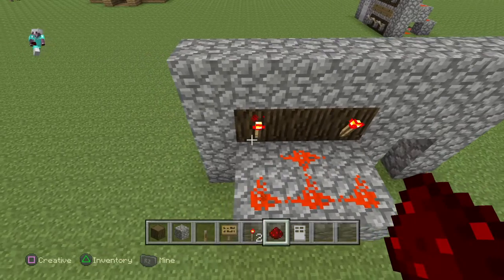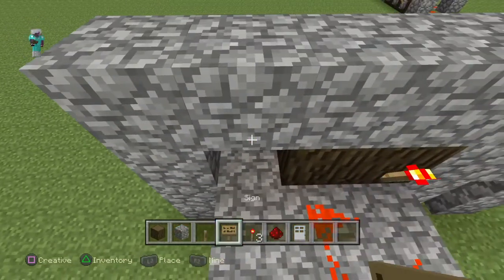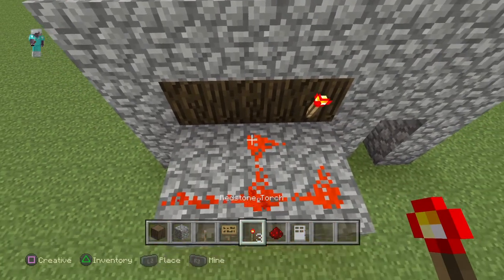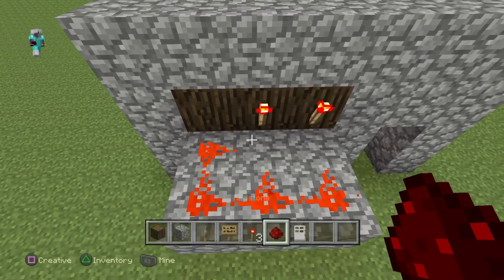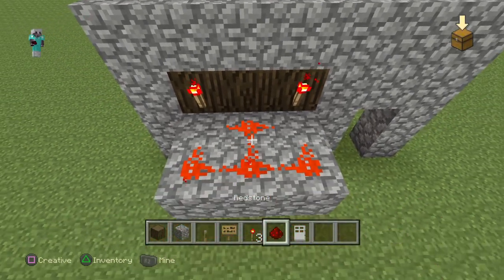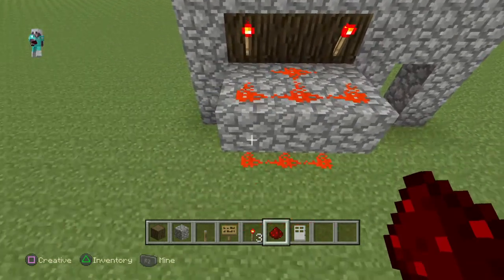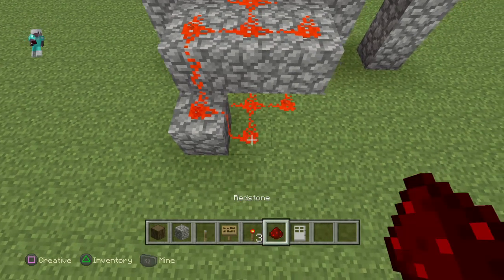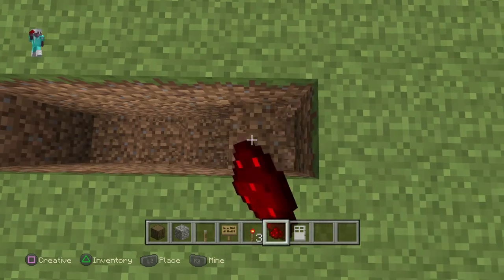From there you're going to want to fill up the whole row with redstone. It might be slightly different depending on your layout — for example, if you have a torch in a different position you adjust the redstone accordingly. Do the exact same thing on the bottom row, then connect the two redstone lines together like this.